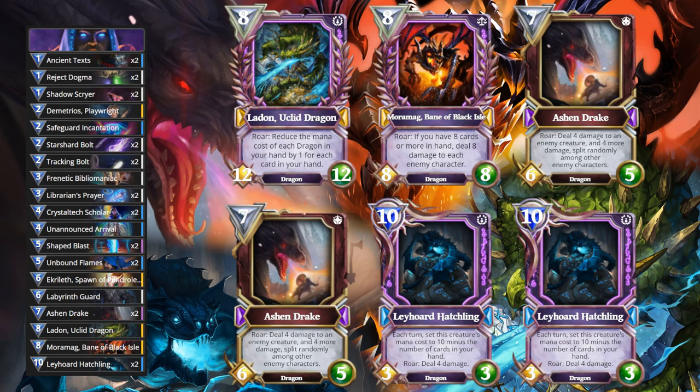This deck list is basically just ramp magic as a shell with dragons as the win condition and top end. You have your typical ramp magic spells. You've got your board wipes like Shaped Blast and Unbound Flames. You've got your Crystal Text Scholars to ramp times four. Ancient Texts can be replaced by Illuminate — it's just there to do a little bit of early game damage. And then your top end OTK combo is as follows.